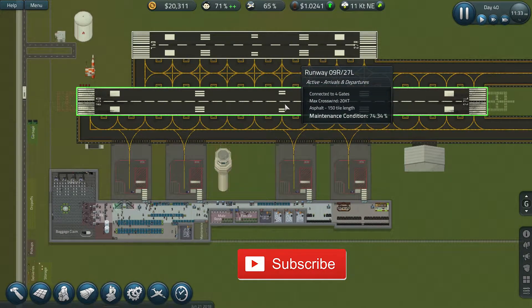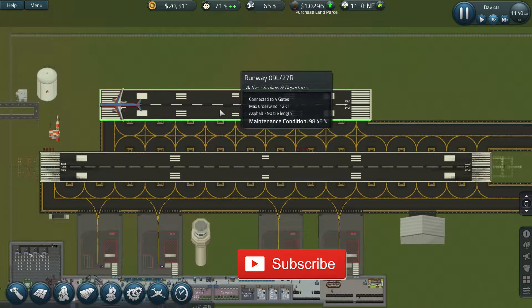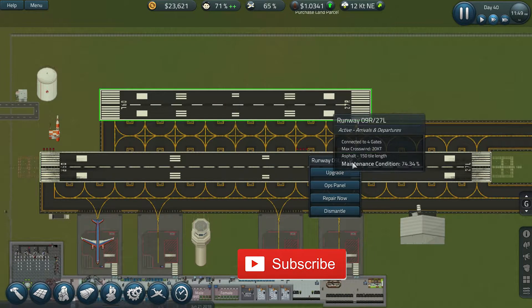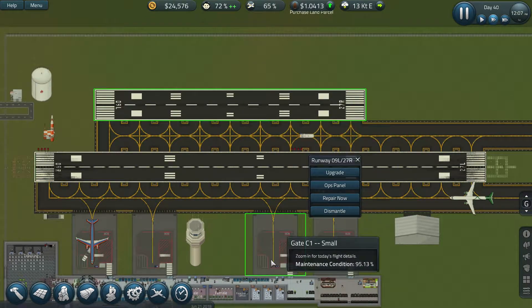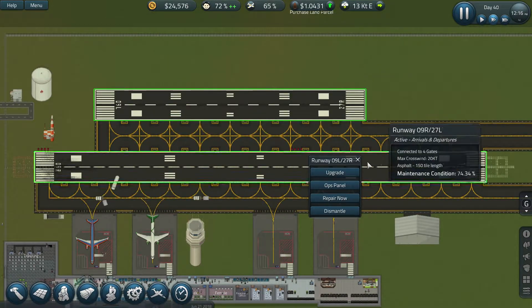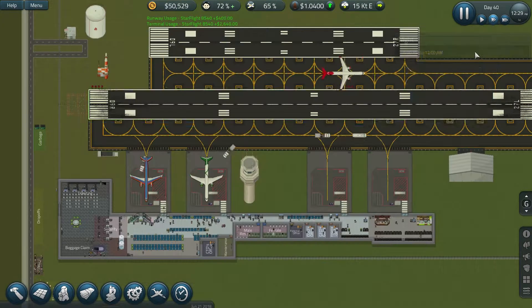I had a little issue with changing one runway to arrivals and the other to departures, and this wasn't allowing flights to take off. I've had a comment suggesting it might be due to the runway being too short, so I think once midnight comes I'm going to try upgrading it a little bigger. It is set to 90 tiles at the moment, which is the requirement for small planes, so we'll see what happens and hopefully I'll have enough money to add more tiles at nighttime when no flights are scheduled.